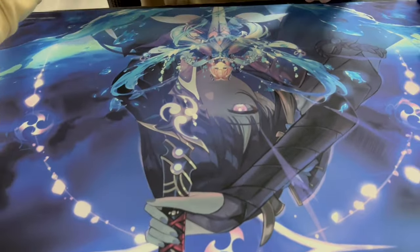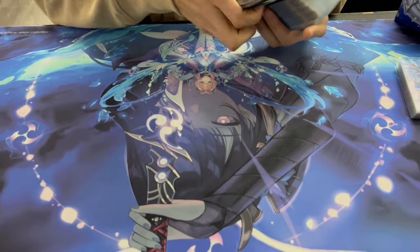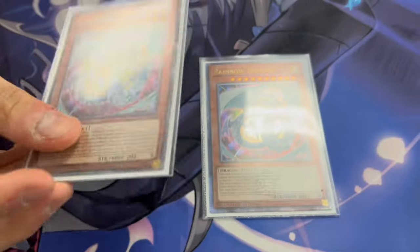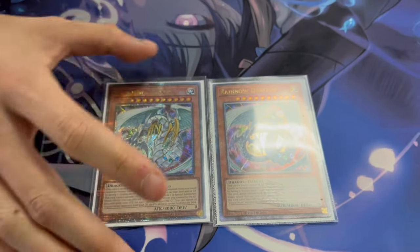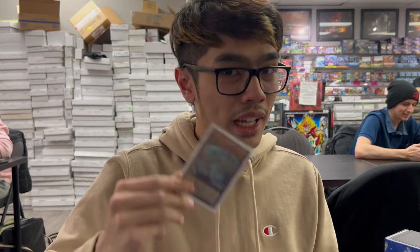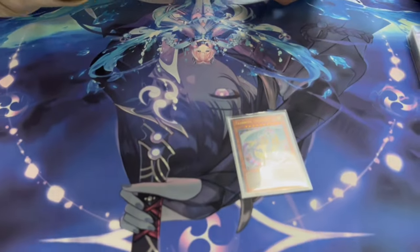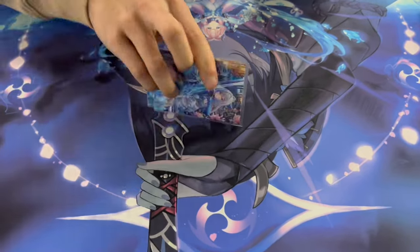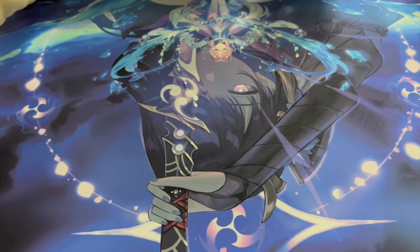Now the one and only Rainbow Dragon — Jesse's ace monster. Run two, recommended, because you can resolve Zenith twice if necessary. Since cards like Cashdira like to mill, sometimes you need to run at least two just in case one gets banished. You can run one if you want, but that's really risky.